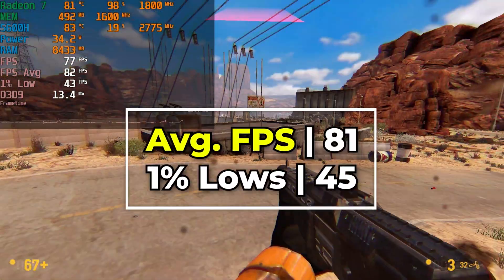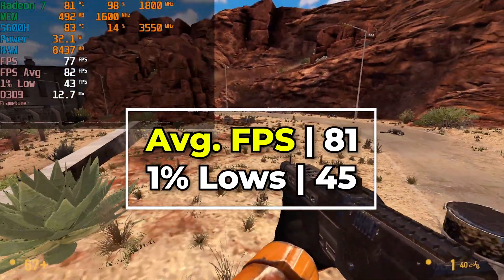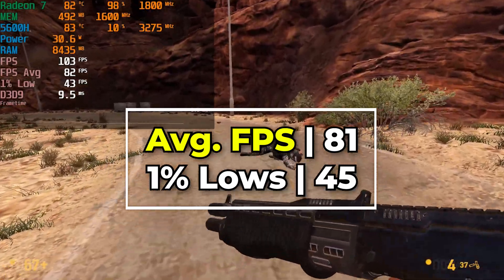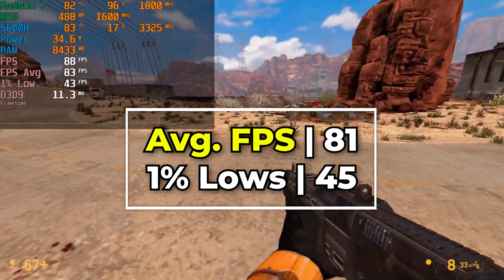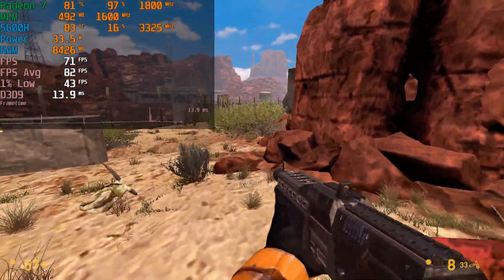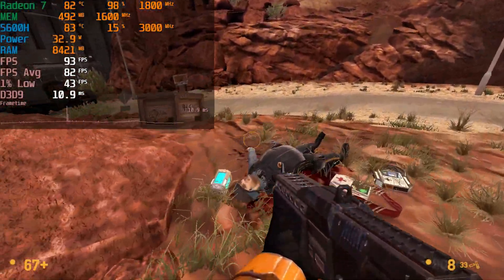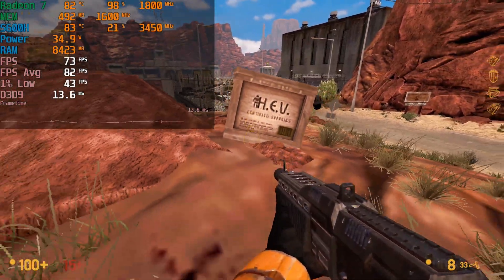Our 1% lows are going to pretty much stay at around the low 40s range, with our averages staying at an 80 FPS range — with an average by the end of this run being 81. Our 1% lows and averages will fluctuate depending on the specific area of the map that we're in, but in general you're looking at 1% lows in the 40s range and an average around 80, sometimes going into the 90s.